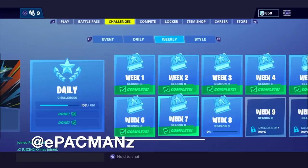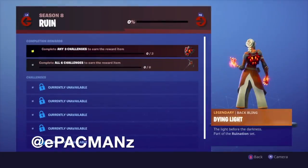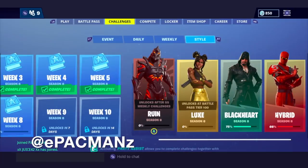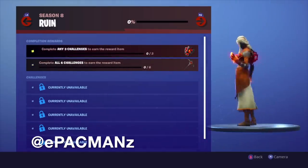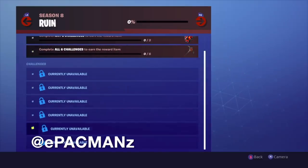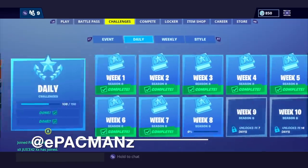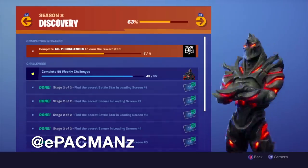I also want to say, before I forget, once you do these challenges — assuming you've done them all before — you're going to unlock Ruin this week. Ruin looks really cool. You can access his back bling and this pickaxe, which looks pretty cool. These challenges are going to be available once you unlock Ruin, but Ruin himself on the Discovery is going to be unlocked right after 55 weekly challenges. So assuming you guys did them all, you're going to unlock this guy.